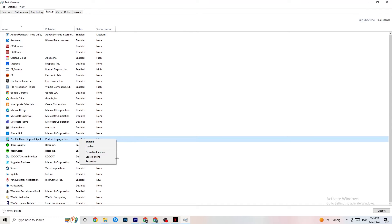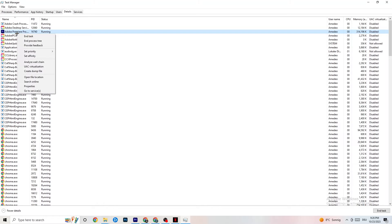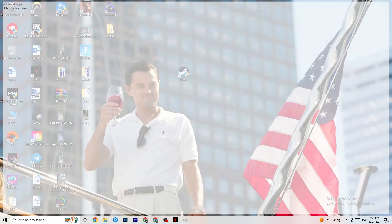Go to the Details tab in Task Manager — you'll need your game running for this. Right-click your game's process, go to Set Priority, and choose between Higher or Real Time. Check which works better for you — this sets the CPU priority for your game so performance resources go to it first. Once finished, close Task Manager.